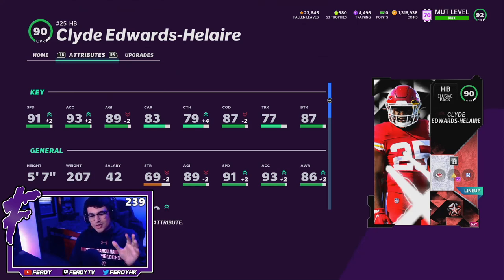I do see some problems with this card. The first being the speed at 91 — if he had base 91 speed and with full Sprinter was able to get to 93 speed, that would be more of a W. At mid-November, 90 speed on a running back is just not what you're looking for. Also, Clyde is 5'7 with 83 carrying and 69 strength with full Sprinter — I've got a feeling this card might have a fumbling problem.